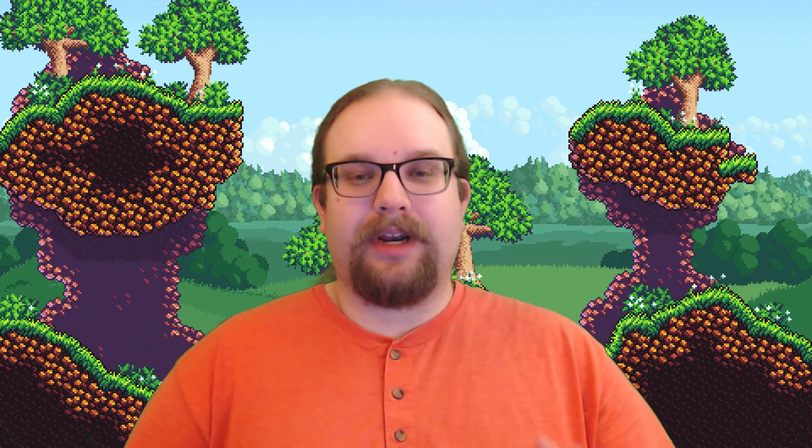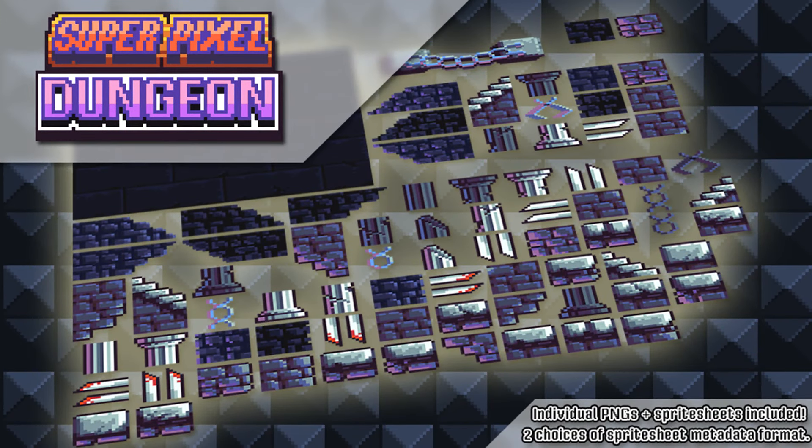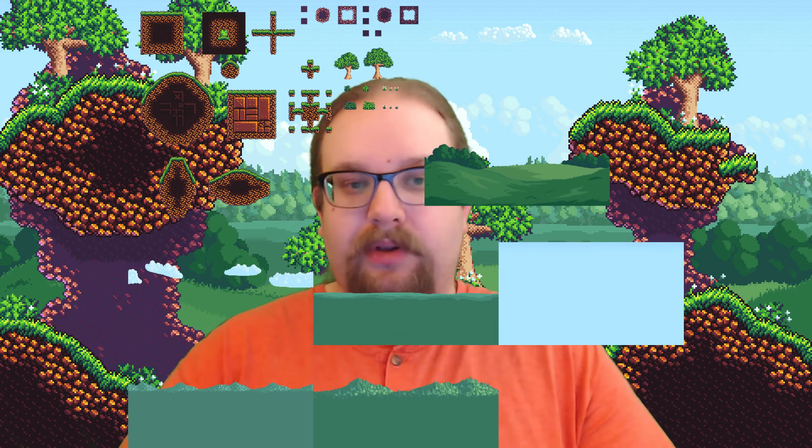For the first time, an intuitively organized sprite sheet is also included. Previous tilesets had pure texture atlases, which left the tiles all jumbled up together. But with this sprite sheet, the original organization of the tiles as I drew them is preserved, while the backgrounds are packed into the sprite sheet using the old method.